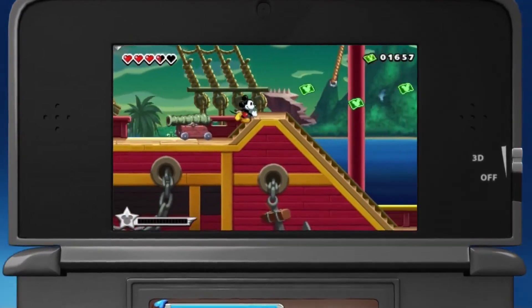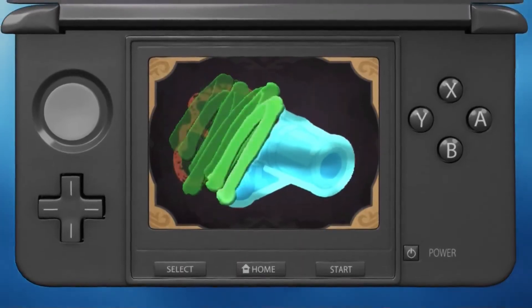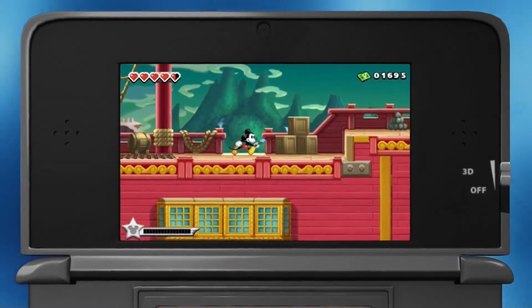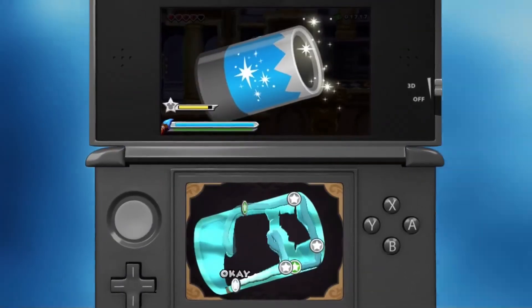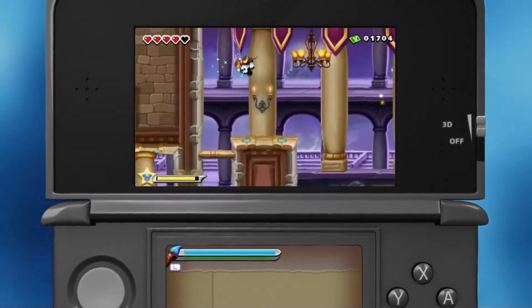The player is given the opportunity to both paint and erase different objects from Mickey's platforming environment on the top screen on the fly. You really have to think about how much does it cost to paint something in to help you, but at the same time everything you paint you have to paint well. The better of a job that you do painting an object in the game, the better the object that you're actually going to get. We've filled the game with a lot of these interesting decisions that you have to make constantly.